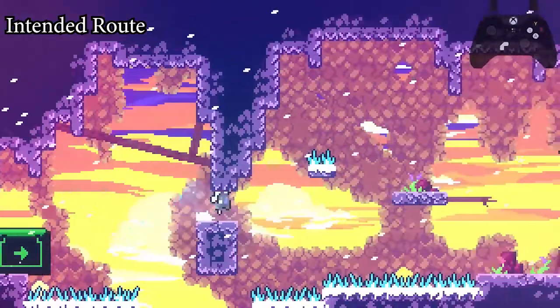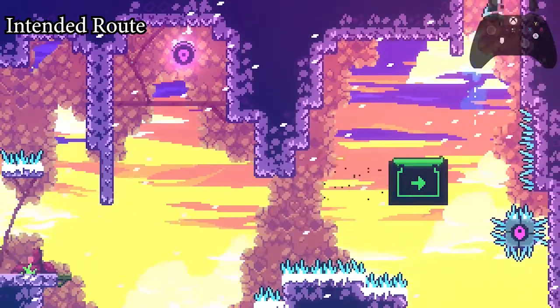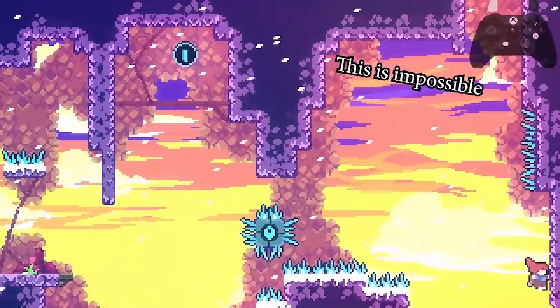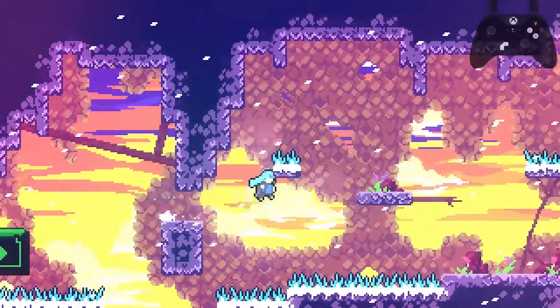Taking autoscroller blocks is very slow, but especially in this screen not taking it at all and doing second blockless isn't feasible at all. There are however way easier strats.